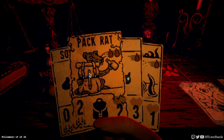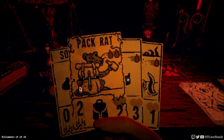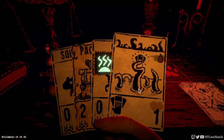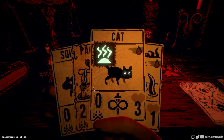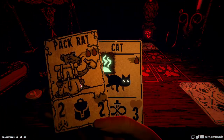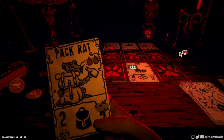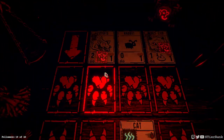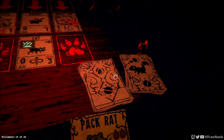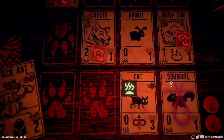A coyote and a wolf cub coming in - both of those are actually decent threats. What could we get going against them? Pack rat could take on our wolf cub issue. We could use the cat to get multiple cards on the board and do a sacrifice. And I did that in the wrong order so unfortunately that's going to backfire on us. Let's see if we can recover. I'm not thinking I'll be able to unfortunately. I did a slight misclick in my excitement here.